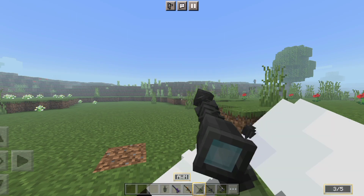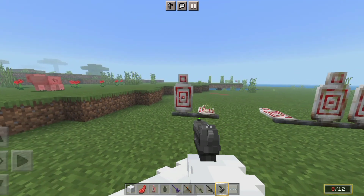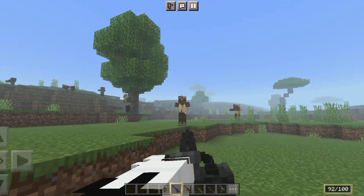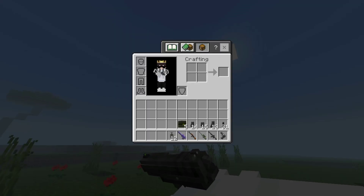In this we get a different reloading system, and in this we get targets which we can practice on, and we get some mobs which we can practice on, and in this we get a lot of ammo.